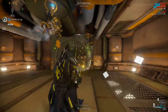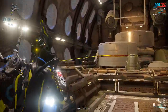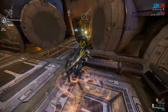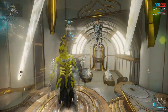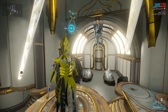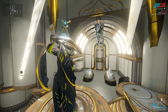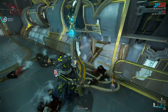Equinox's ability set is a little daunting at first, but once you figure out if you prefer the healing side or the damage dealing side it becomes clearer. The simple thing to remember is night is healing and day is damaging. The first ability is called Metamorphosis, which lets you switch between day and night aspects, giving you a different ability set for each. It also gives a temporary buff to shields and armour in night form, and a buff to speed and damage in day form.